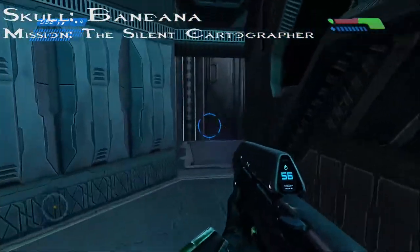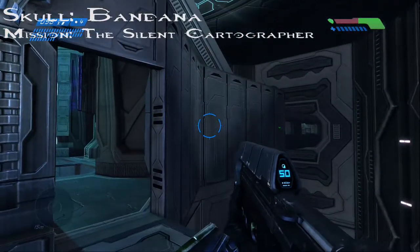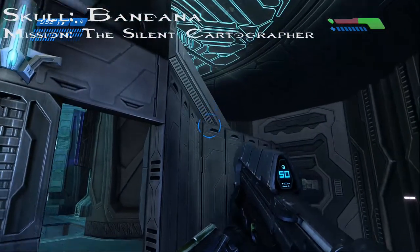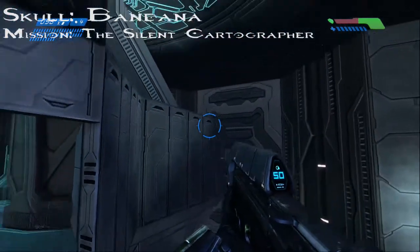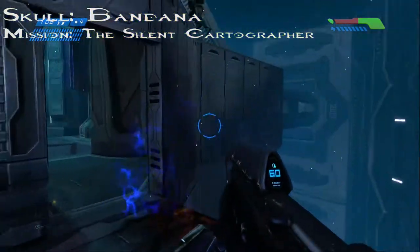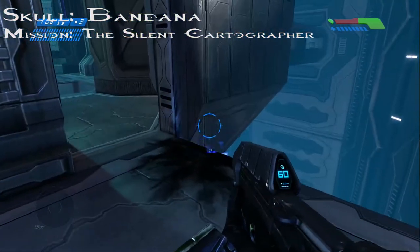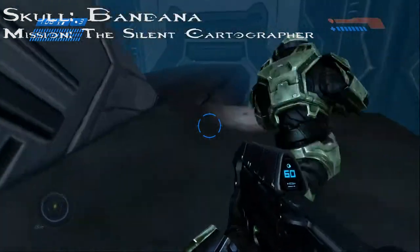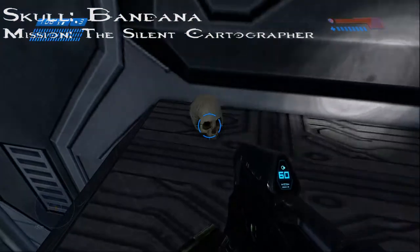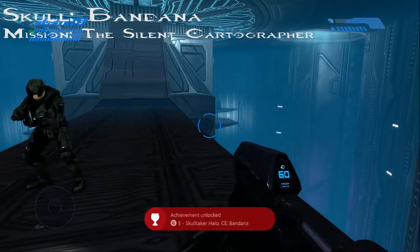Next up is the Bandana Skull. This skull is located at the control room. When you get there, make a left and you should see a ledge. You have to grenade jump — it may be a little difficult as it took us a while — but once you're up there, look at the wall and you should see the skull. And that was the Bandana Skull.